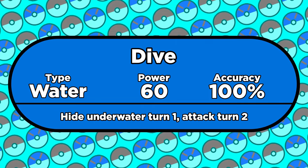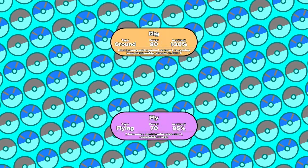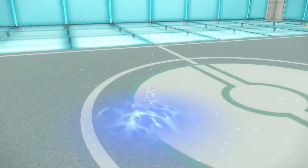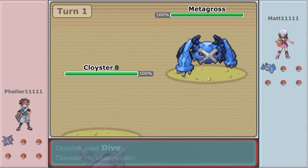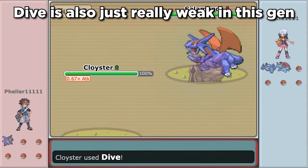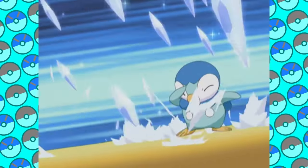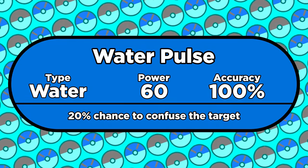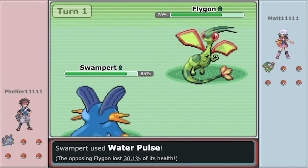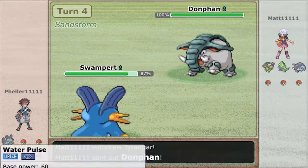Dive didn't really make any waves in Gen 3 — no pun intended — because it's a two-turn move like Dig and Fly. These moves are alright during a playthrough, but they're bad against other humans. AI trainers usually don't switch out their Pokémon — if they're at a type disadvantage, they'll just let their Pokémon die. But your friend can see you use Dive on Turn 1, then switch to something that resists water on Turn 2. Dive's existence also buffed a couple other water type moves — if a Pokémon is underwater using Dive, they'll take double damage from Surf and Whirlpool. Water Pulse is only 60 base power, so most Pokémon won't use it past the 5th or 6th gym, but it has a 20% chance to confuse the target. This move would also see occasional use in later generations thanks to new abilities being added.